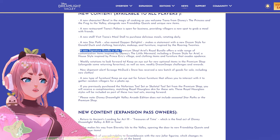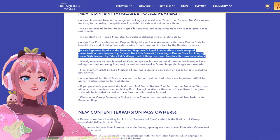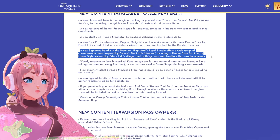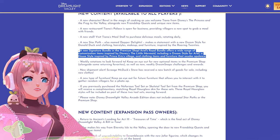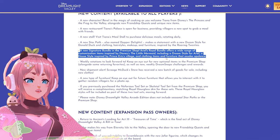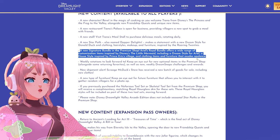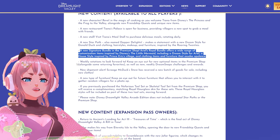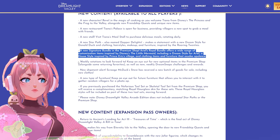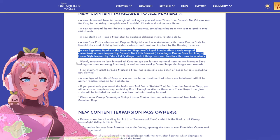A new signature bundle in the premium shop — Ariel's Royal Bundle offers a wide range of customization items inspired by Disney and The Little Mermaid, including a dream style for Ariel, a house style inspired by Prince Eric's village, clothing items and furniture that exudes opulence. I'm gonna be broke. I feel like I have a little bit over 10,000 moonstone, so we'll see.